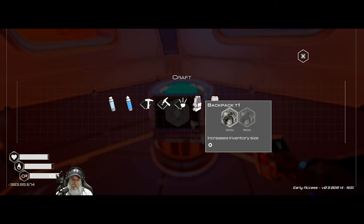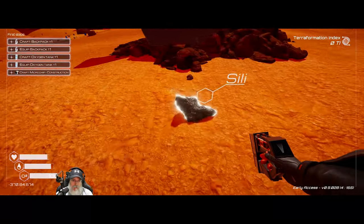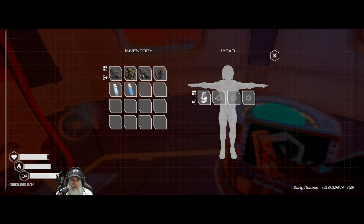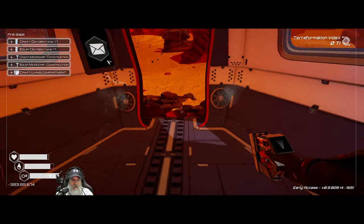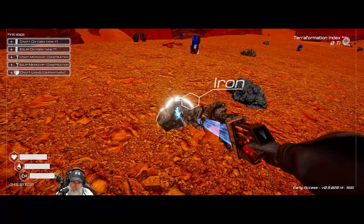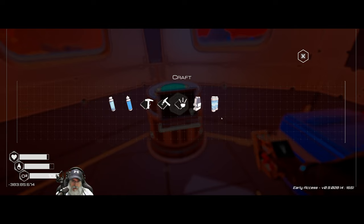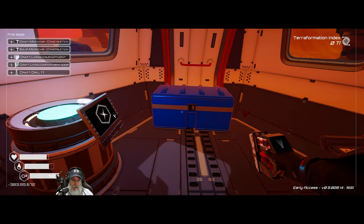The first thing we're going to do is make ourselves a backpack to increase our inventory size, and make a Tier 1 oxygen tank. The backpack needs another piece of iron. As soon as we move the backpack into the tech slot, it opens up another spot. For the oxygen tank we need another iron and two cobalts. Cobalts are easy to find — they're the blue things. We'll head back into the safety of our pod and create the oxygen tank. That's going to add more units of oxygen so we can stay out just a little longer. Our oxygen changed to 145 from 100.